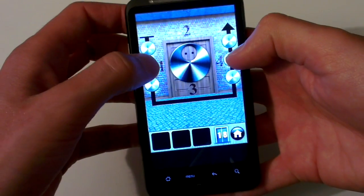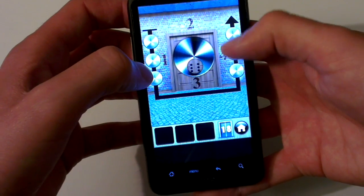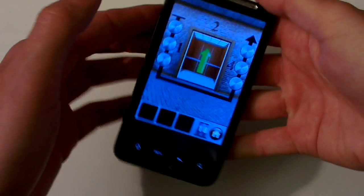Let's go to the 2, the 2 in the middle, then the 3, the 6 different points, and then the number 4 following the arrows like that. Let's go to level 19.